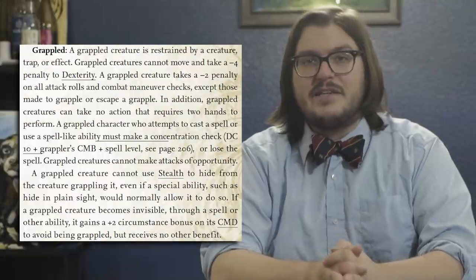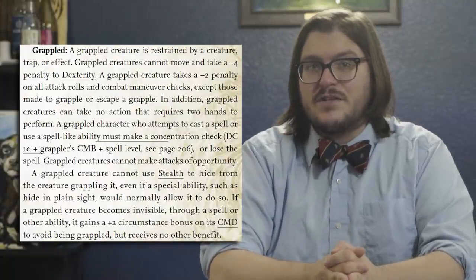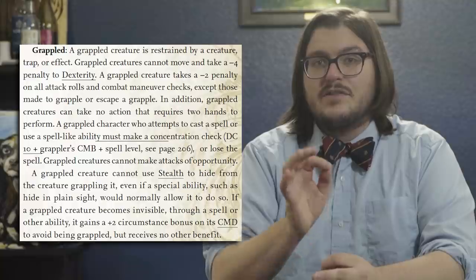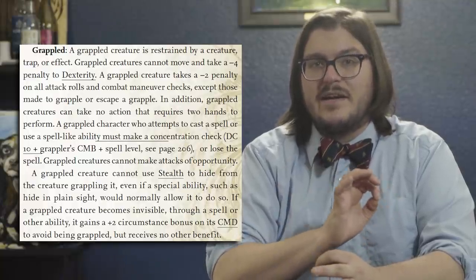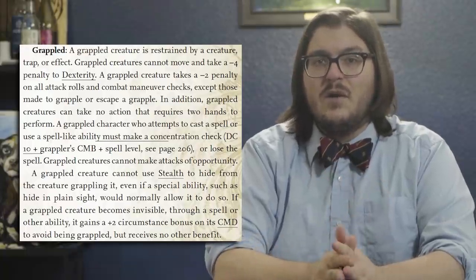If the grapple check succeeds, both creatures — the attacker and the defender — gain the grappled condition. That means they both take a -4 to their Dexterity (a -2 to their Dex bonus), which also decreases their CMD. They both take a -2 to attacks not dealing with escaping or maintaining the grapple, and neither can move, take attacks of opportunity, or do anything that takes two hands. If it doesn't involve moving or two hands, it's fair game. You can even cast a spell, as long as you have components at hand, though you'll need to make a concentration check versus 10 plus the attacker's CMB plus the spell level. With one hand and a light weapon, you can make a full attack if you like.